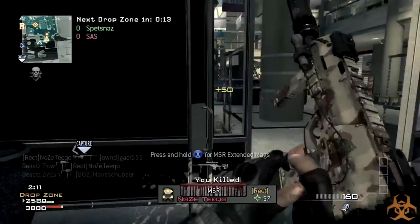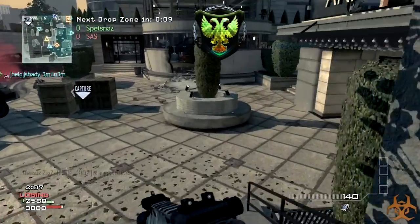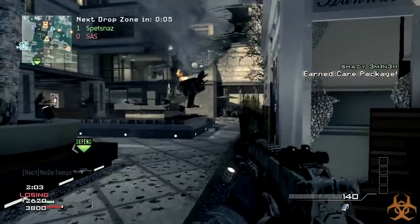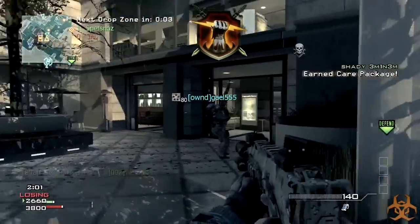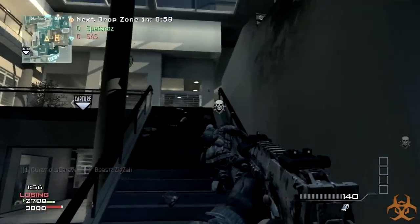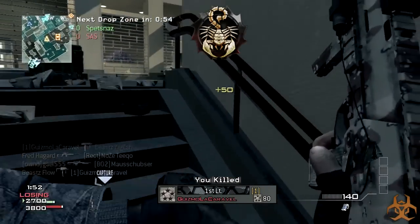I'm just going to start off with Prestige 1, which looks like some sort of dragon or a bird with a cool shield behind it. And the second one is a fist with a lightning bolt, and a shield with two swords in the back. And the third one, which I actually think is my favorite, is a scorpion with a silver blade behind it.